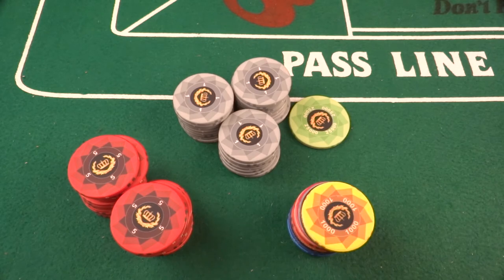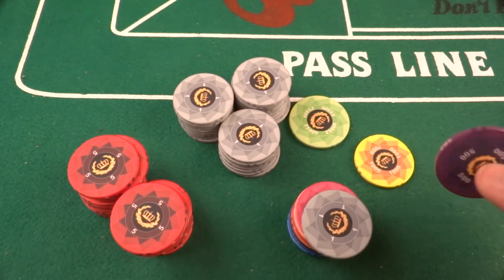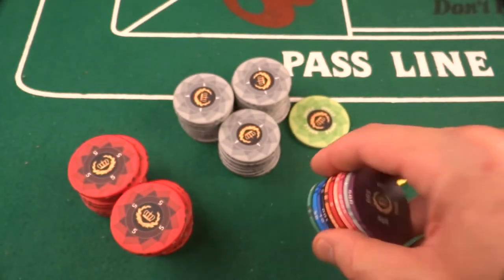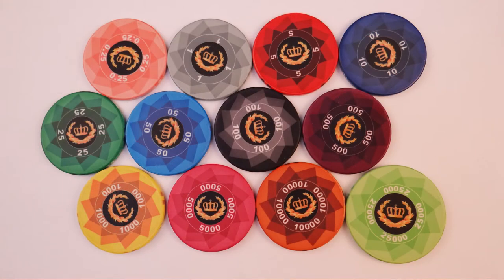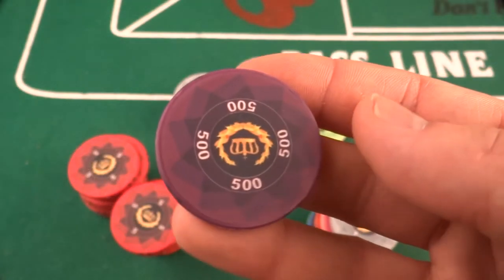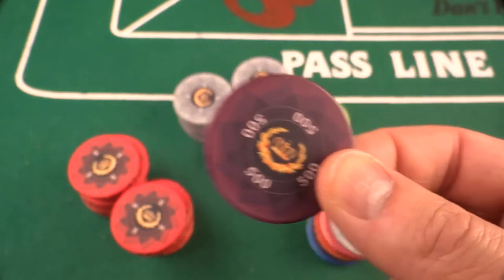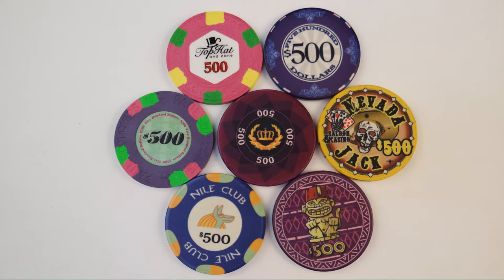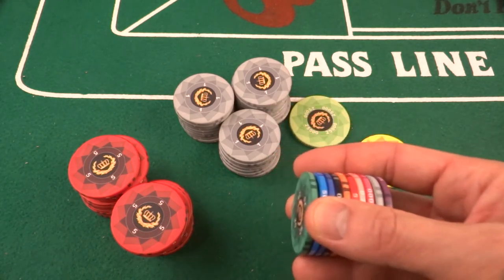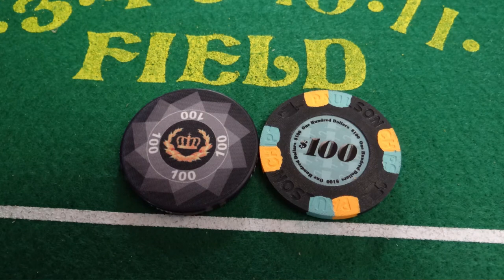Design is a can of worms and always a preference thing. I pocketed this sample set and showed it to friends — one of the ladies I hang out with loved this purple chip, this purple 500. She looked at it and said, 'Wow, I'm going to steal this.' She loved the color and said it was the prettiest chip I'd ever shown her — quite a statement given I've rolled everything in front of the camera.